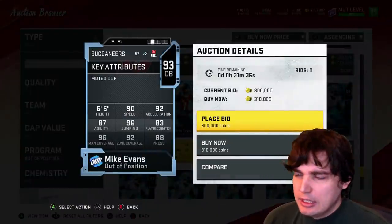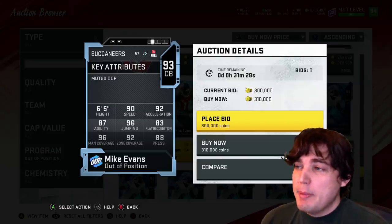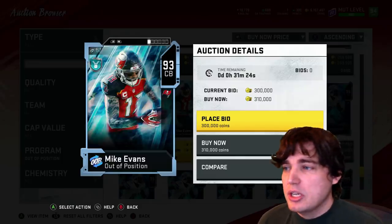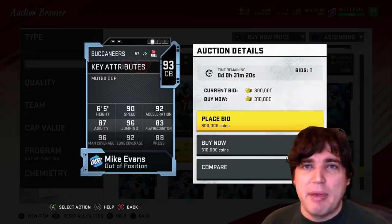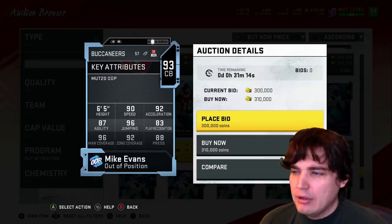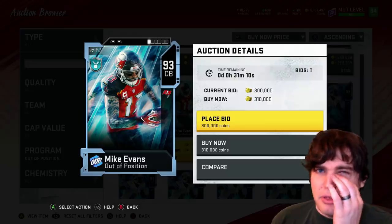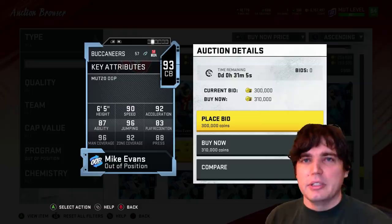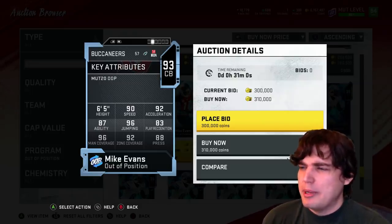Let's look at Mike Evans' CB. 90 speed, 96 man coverage. Wow. Usually when they make these out-of-position cards, in the past they're thought of as physical beasts — somebody tall and fast with agility. But now they've got 96 man coverage, essentially the greatest man coverage corner of all time. I don't think it's themed correctly, because right now Mike Evans' technique for man coverage is just about unparalleled in-game. Kind of weird, in my opinion.